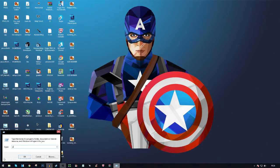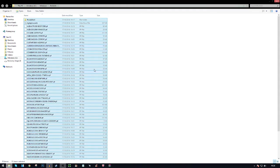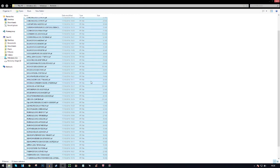Do it again and this time type in 'prefetch' — P-R-E-F-E-T-C-H — then click OK or enter. Press continue to get permission to that folder. It's for temporary files, so just press Delete and let it delete.